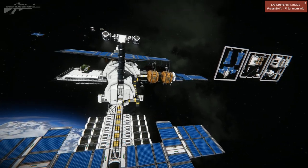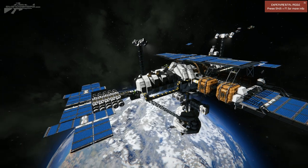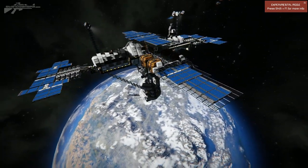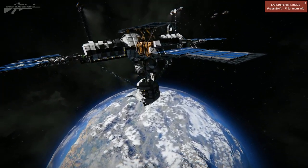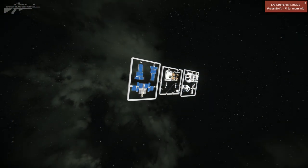Here in front of me is the standard orbiter, configured in the normal configuration with the cargo, the hangars, the various solar panels, the hydrogen deposit below, as well as the refinery systems.